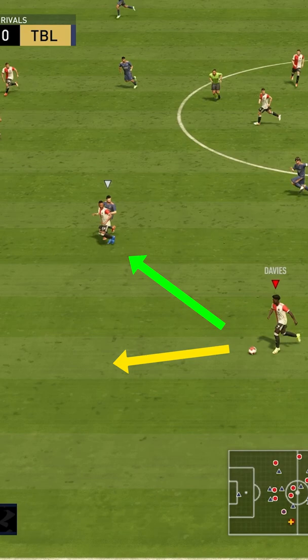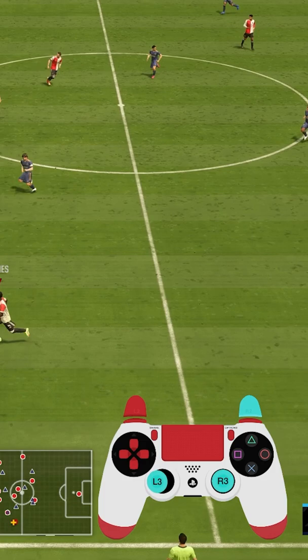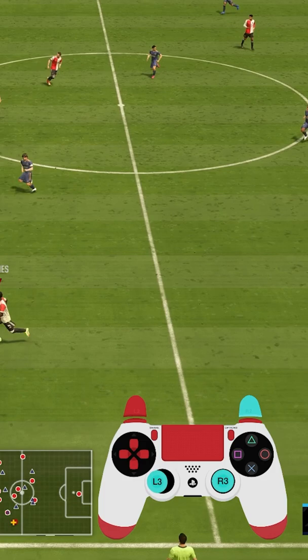In this example, the left wing back would have normally gone wide after the 1-2 pass, but I have another plan. I lock onto him by using the L3 and R3, pass the ball to a teammate, and then make him cut inside manually to break the defense, which allows me to connect him easily with the striker inside.